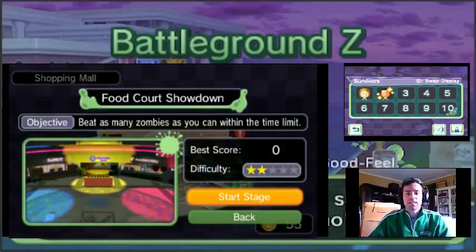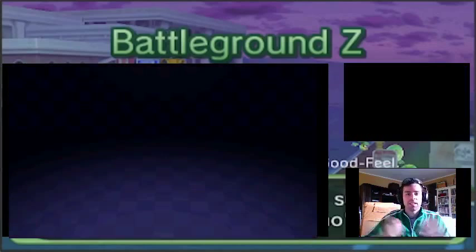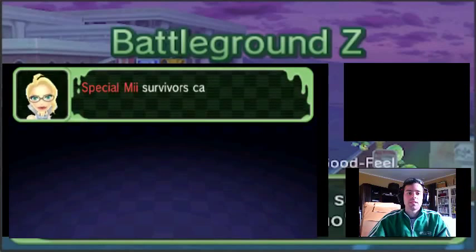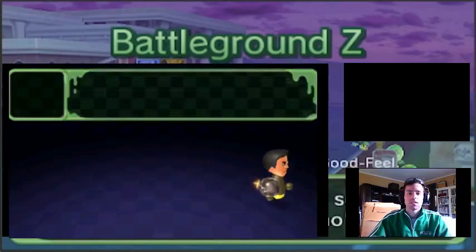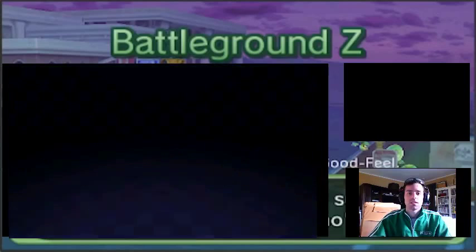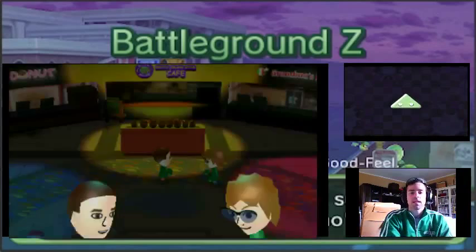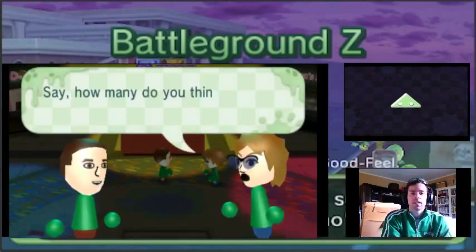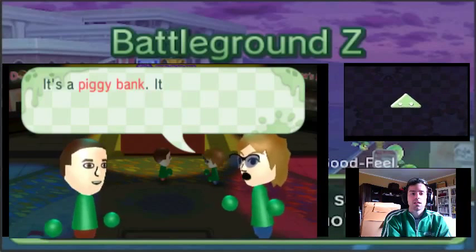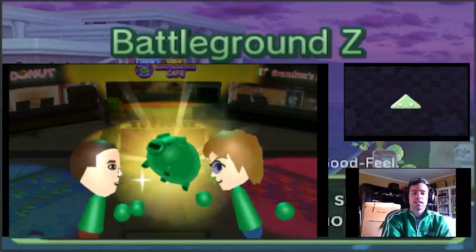I have a second 3DS, so I can just change that whenever I need it. Special survivors can really help you battle through waves of zombies. If you street pass someone multiple times, they can become your friends. The piggy bank helps you save money. Okay, great. Thank you, Chris.